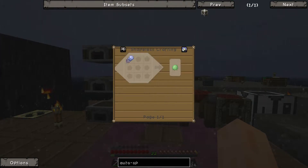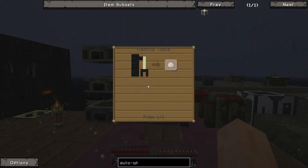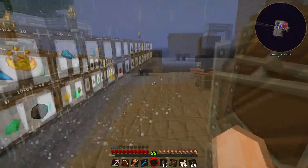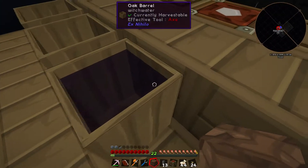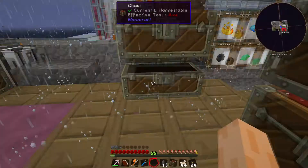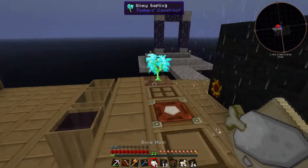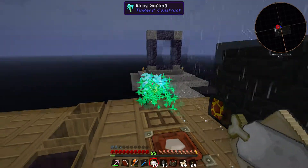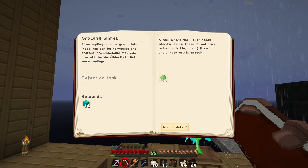I do have slime balls, right? Let me put those eyes of ender away. For magma cream — oh, it's slime balls. Could do congealed blood, or a pink slime ball, or a ball of glue from the blue slime. I probably should grow the slime sapling. Let me grab some dirt and grow a slime sapling. I need some bone meal too.